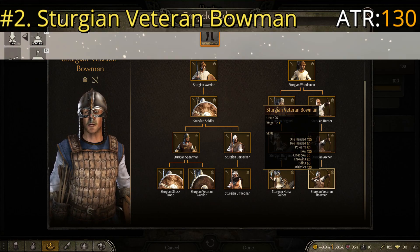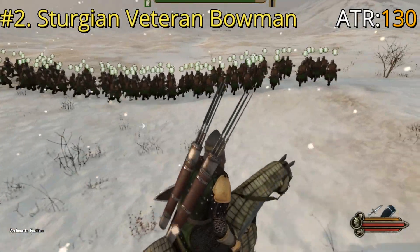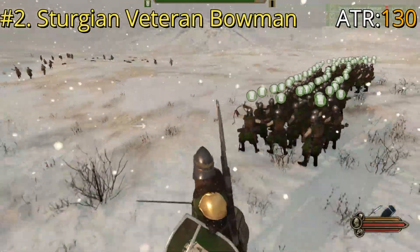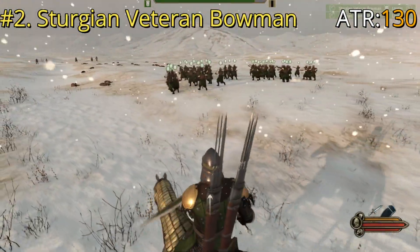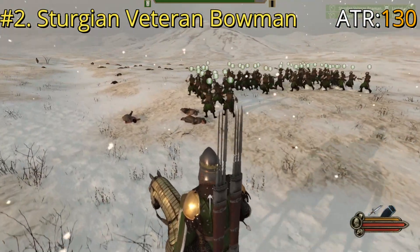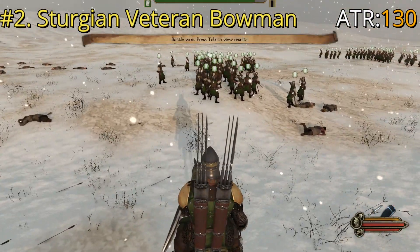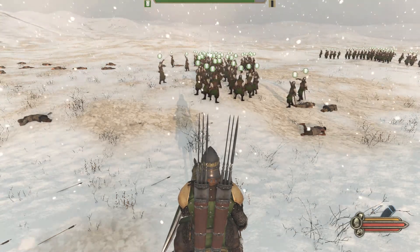In combat, setting them up and letting them do what they do — as you can see, pretty good troops. They're pretty consistent with the other ones, except with a bit better hand-to-hand combat and athletics. All around good troops. Let's move on to the best standard archer in the game at number one.